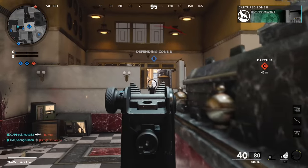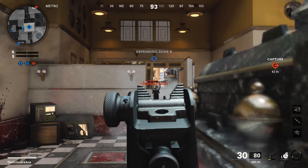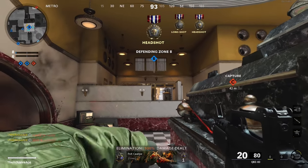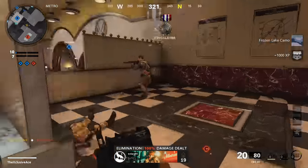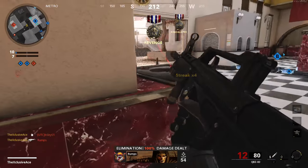What's up guys, my name is Ace and welcome back to another Gun Guide. This is a series where I go into great detail with all the stats of every one of the weapons in Black Ops Cold War, and in today's episode we're going to be covering the QBZ-83 assault rifle.